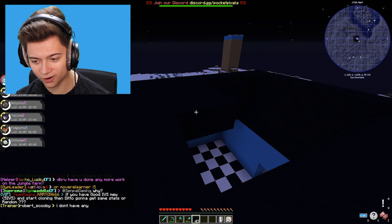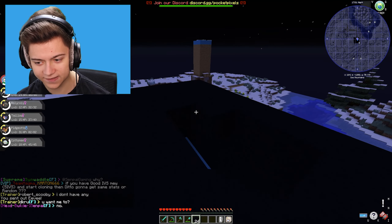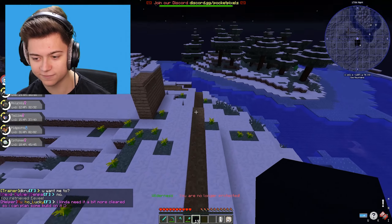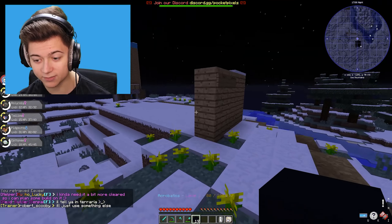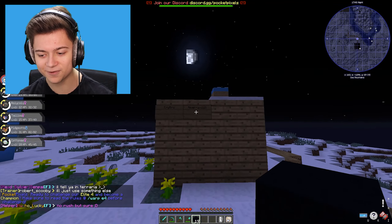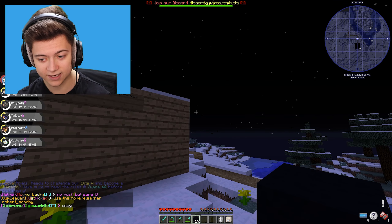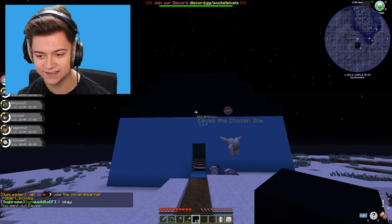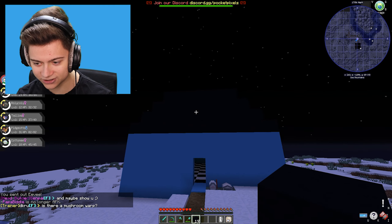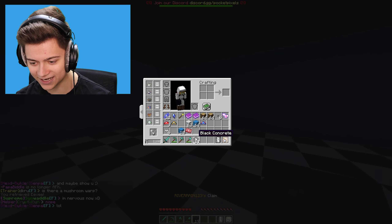I'm almost done building the house. I decided to go with a bit of a peak and then flat at the top, so let me know what you guys think. Over here is actually the front. It looks like we got a bit of a path to someone else's house being built. There's a sign board my boy Frybride made - it says Frybride River A123, and I guess other people can come sign their name. This is crazy. So as you guys can see, this is actually our house now.